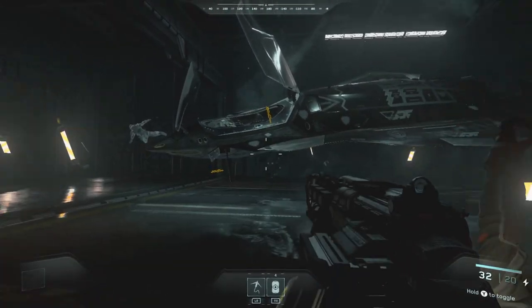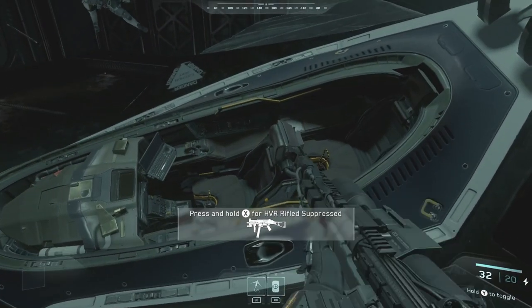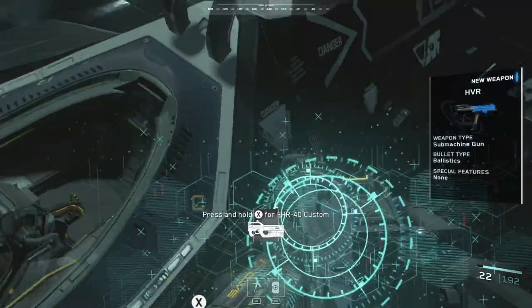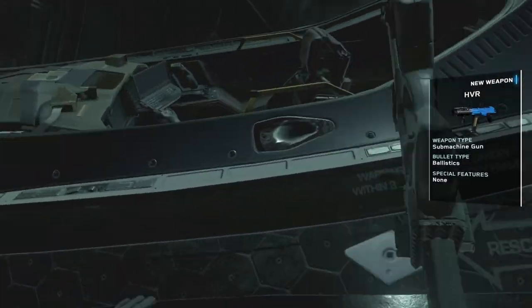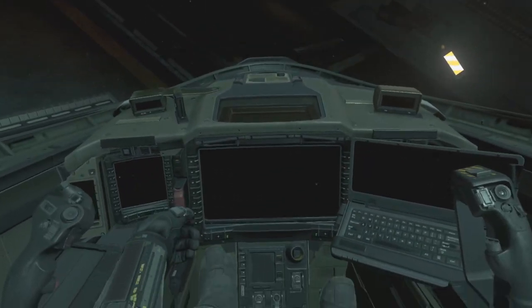Oh, there's assault rifle mode — what the heck? I didn't realize that was this thing. It looks like something I want. Let's get in the ship now. We get to use it to escape too, don't we?